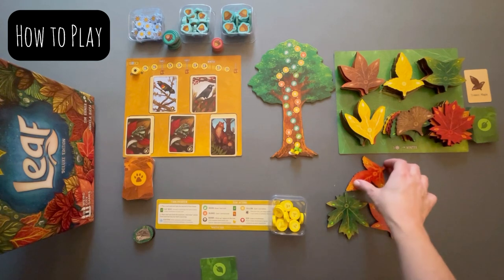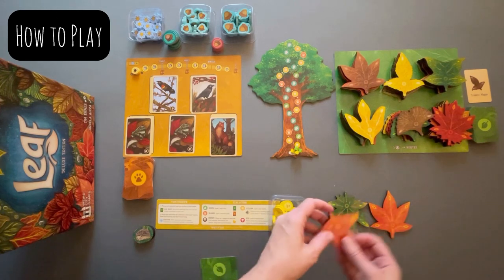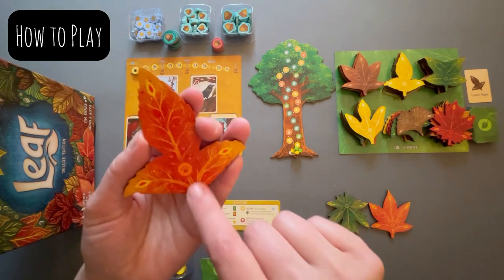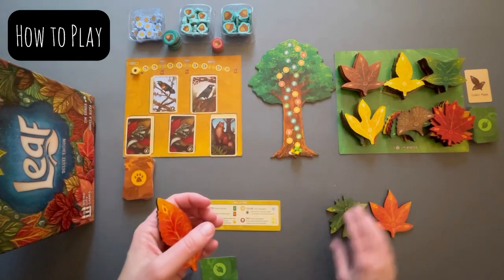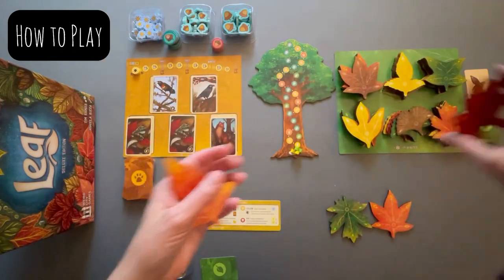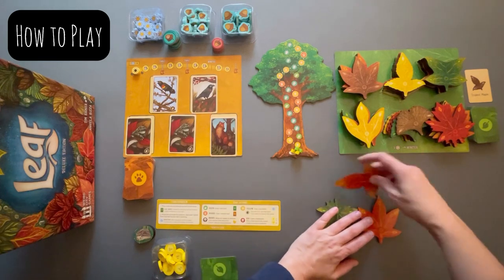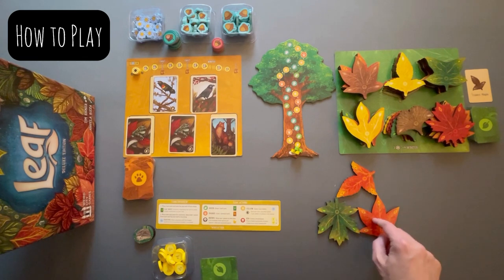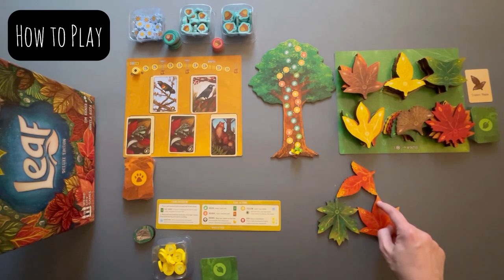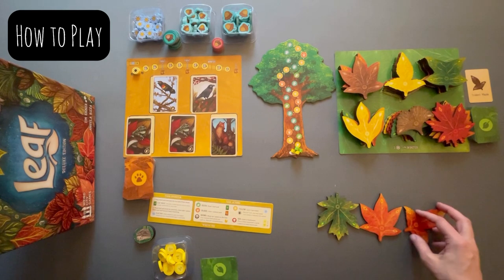There are several valid placements — you could play it here touching two points, or down here, or out this way getting a touch here and a touch here, and the same on the other side. Each color on the leaves has a symbol: orange has the animal paw, green has the leaf, yellow has the sun token, brown has a tree, and red has a mushroom. These are all the actions you can take when you connect two points. When you place a leaf, you get the actions based on what you connected with, not what you placed. So if you place an orange leaf touching a green and an orange, you get one green action and one orange action. Two greens gives two green actions; two oranges gives two orange actions.